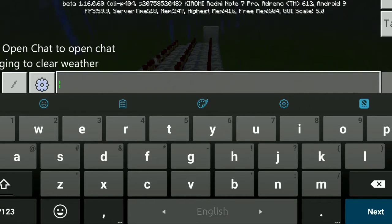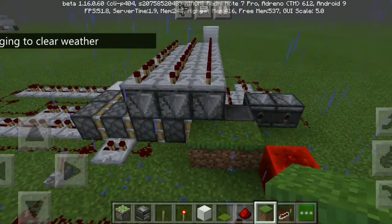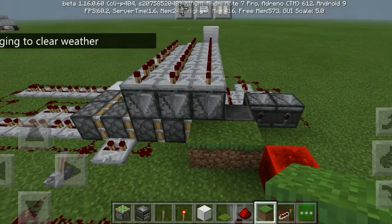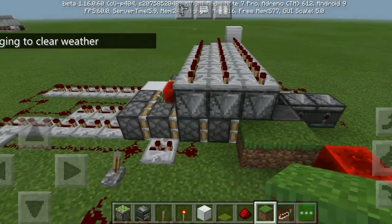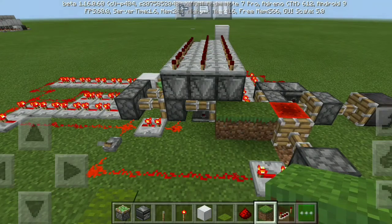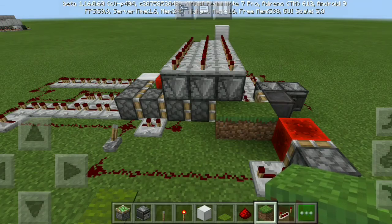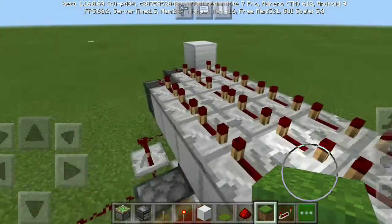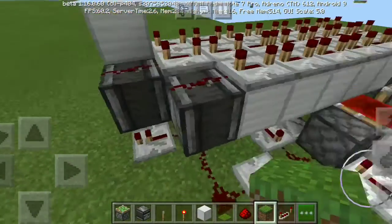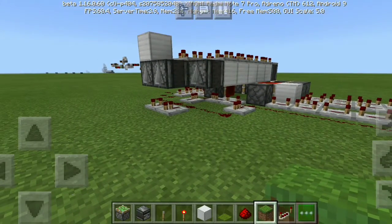Why does the rain come every episode? I have been clearing the weather like ten times — I just pressed slash weather clear. See, it's extremely quick. All of the redstone underground is completely hidden; no one can see it from the back.